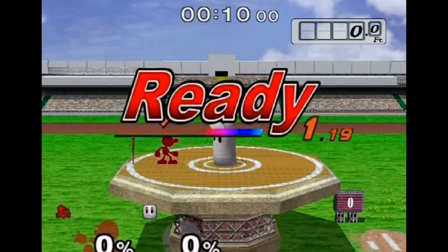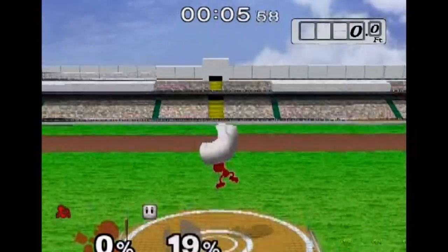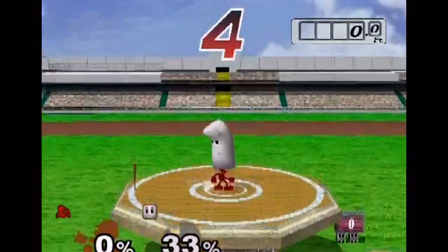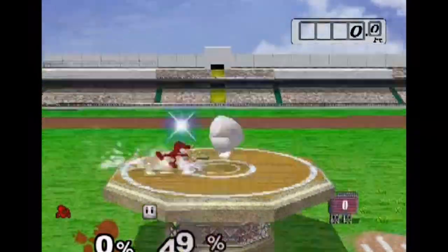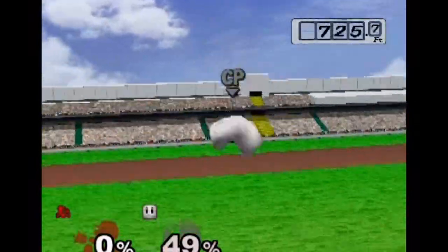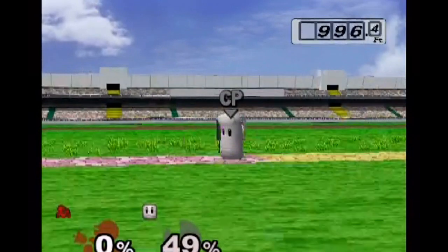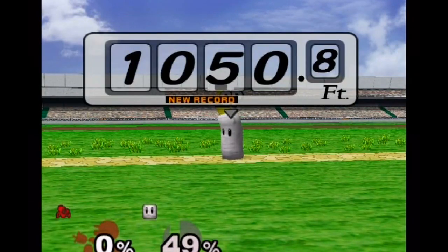On to the home run contest, and there's a lot of different strategies you can do for this one. I found the best strategy to throw him up in the air as many times as you possibly can and get some nice hits off on him. You want to get him around 50 HP, or health, or whatever you want to call it, and then just launch him up in the air with your home run bat. I managed to get a grand total of 1,050.8 feet as my highest.